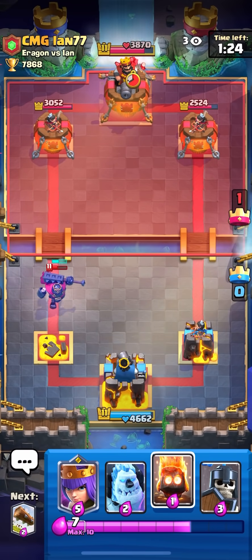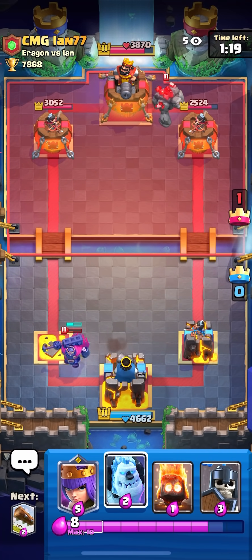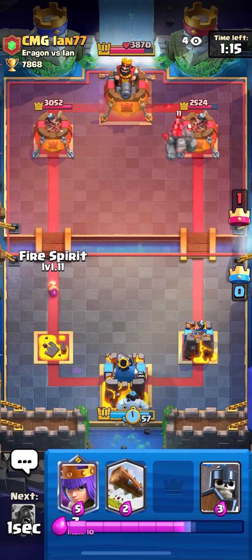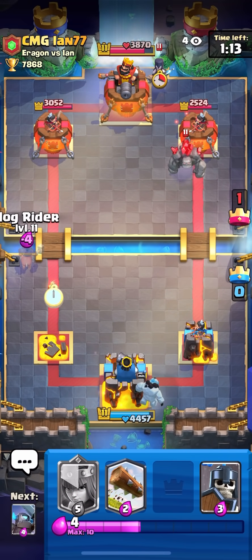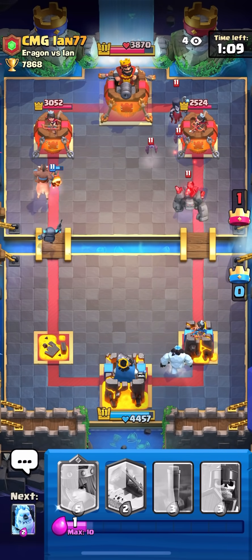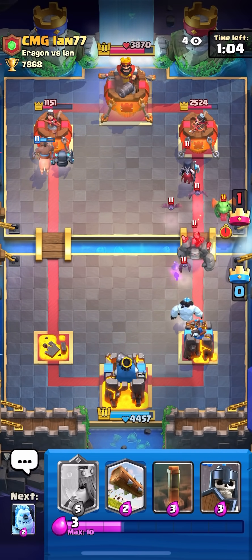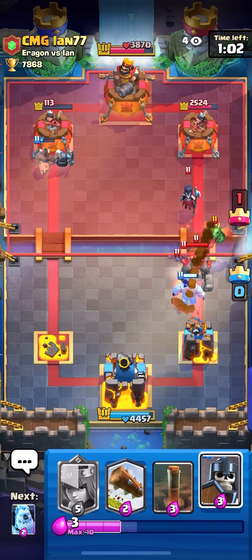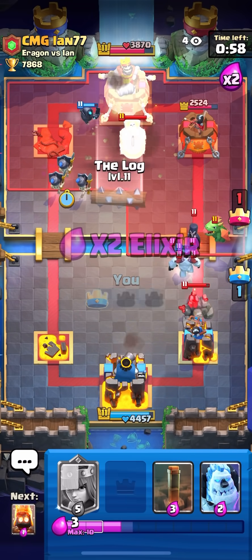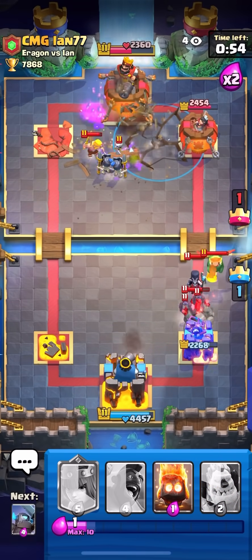He's up elixir, this is not good. I think I'm gonna go for a tower trade and then straight just go for three crown, hope he doesn't defend my stuff. I'm gonna Mini PEKKA Hog so this should be tower unless he goes for a Tornado. He went for a Baby Dragon so this should be tower — wait, I'm gonna go for a three crown. He actually missed a Tombstone, Earthquake, Log.